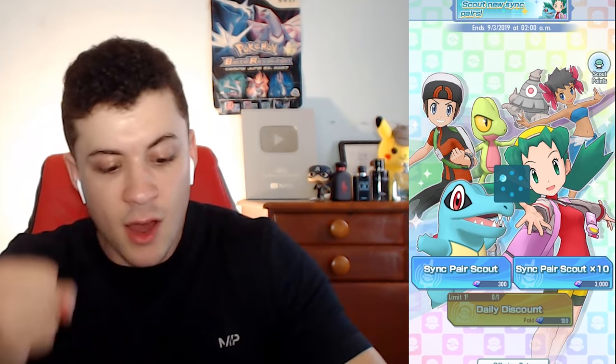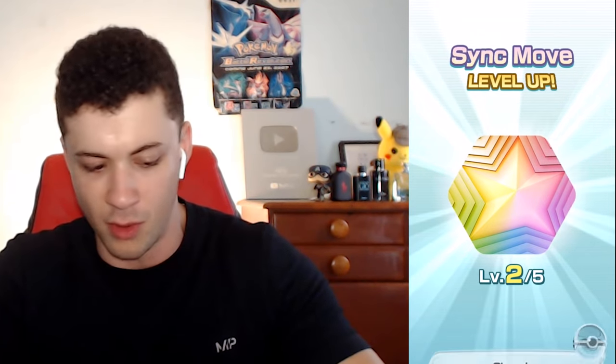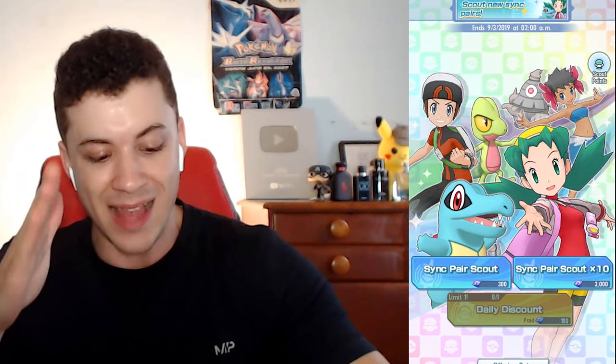Let's go again — come on, Phoebe or Chris! I spent a lot of money here. And I'm getting a phone call — let's decline that, don't interrupt my video. I thought my phone was on do not disturb. We got Cheryl and Blissey, Mina again, Crasher Wake again, Roxy from Black and White, Cheryl again, Sophocles, and Candace from Diamond and Pearl. We got seven duplicates that round. There are 60 trainers in this game and somehow I just got seven duplicates from that last scout.